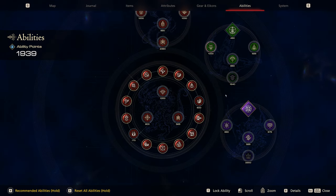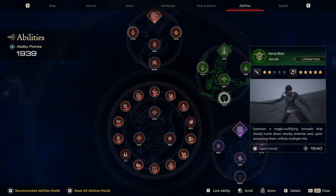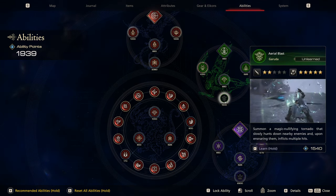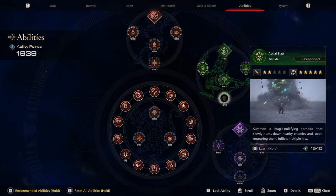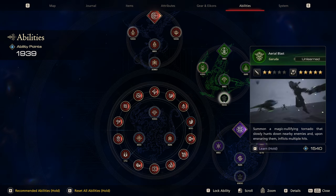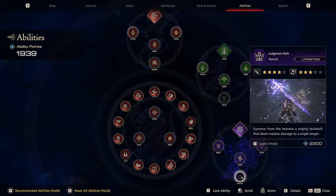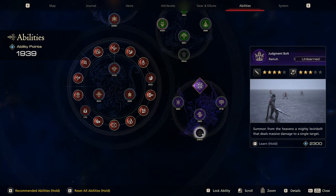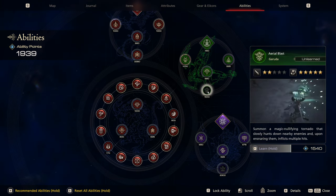We got quite a few ability points in the last part, so since we've been saving up we're going to go ahead and grab Aerial Blast. It's basically the ultimate ability of Garuda - it summons a magic-nullifying tornado that slowly assaults nearby enemies and upon ensnaring them inflicts multiple hits. We already have Flames of Rebirth unlocked, and after Aerial Blast the next one to save for is Judgment Bolt.